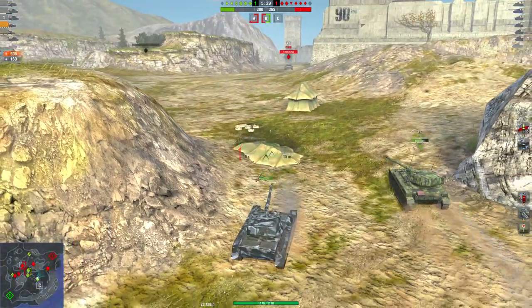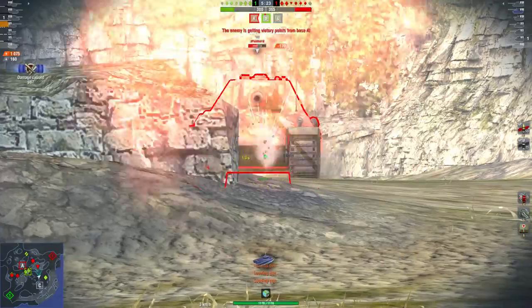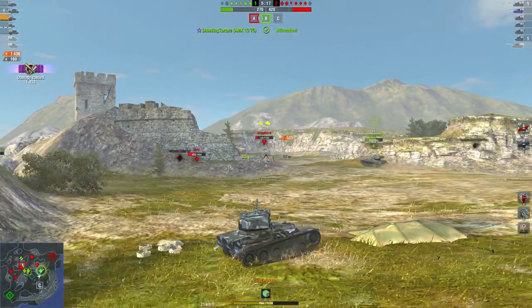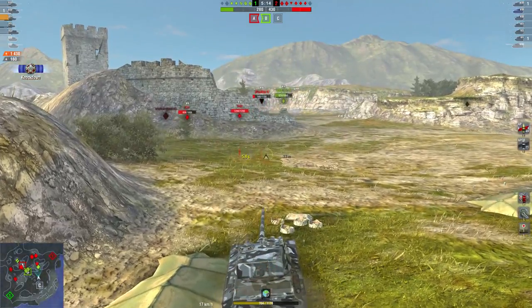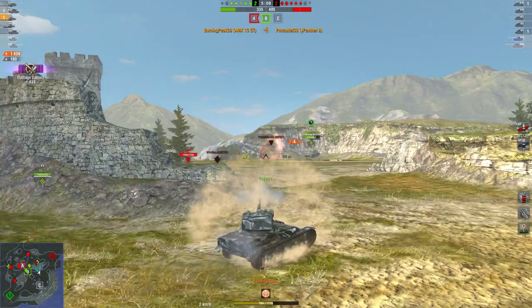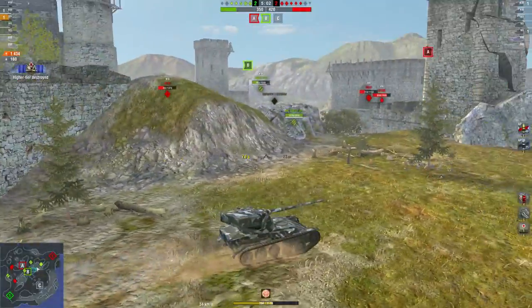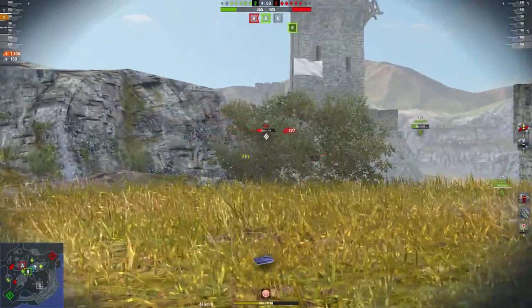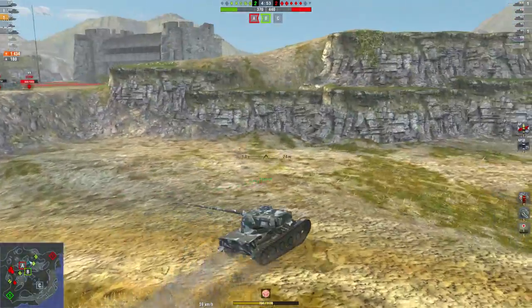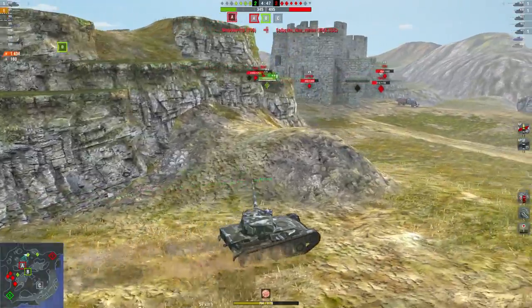One big advantage with this tank is that you can technically have more shots land than an AMX 1375. If you bounce one shell of the AMX 1375, that's equivalent to two shots with this vehicle. So the upside is you have more chances to penetrate your shells with this tank — but again, you also have more chances to bounce shells. Personally, I feel this vehicle is really fun to run as long as you're not being targeted every game. You can actually do pretty decent — upwards of 2,000 damage if you're a skilled player.